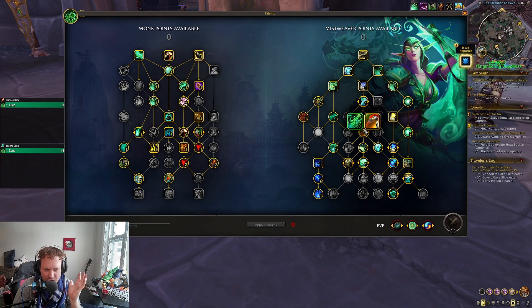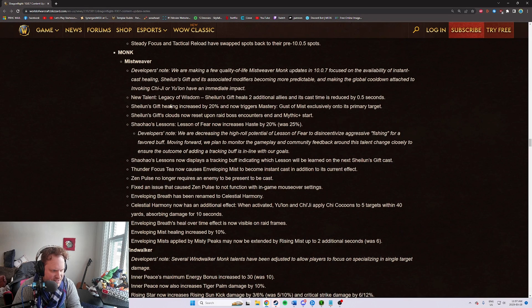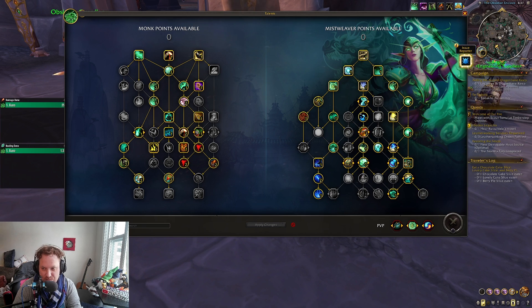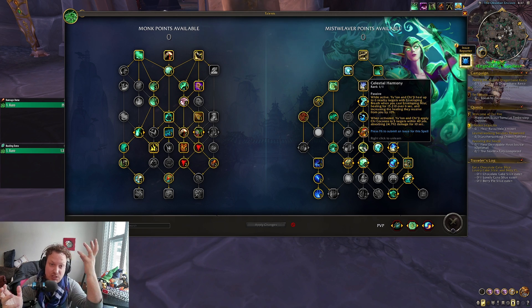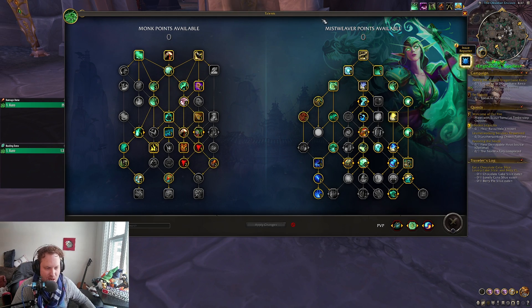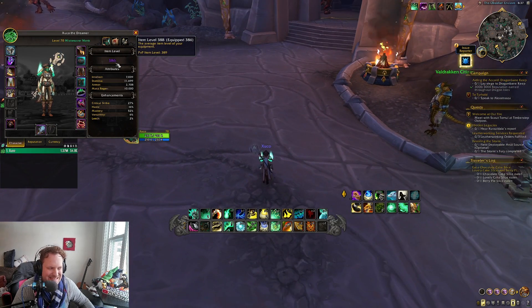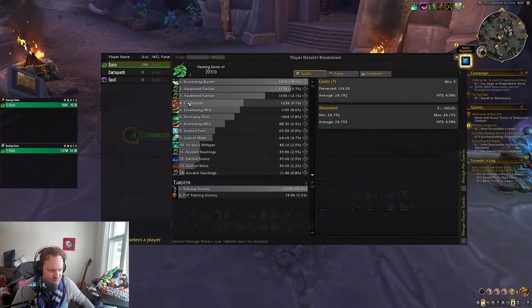This next change is massive. Also underneath Invoke Chi-Ji and Yulon is this buff — it's called Celestial Harmony now, they renamed it from Enveloping Breath. Here's what it says: when you activate Yulon or Chi-Ji, they apply Chi Cocoons to five targets within 40 yards, absorbing about 25,000 damage based on my item level of 386. In the last fight we did, there's the Chi Cocoon — look how much healing that did: 123k, because five targets times 25k is about 125k.